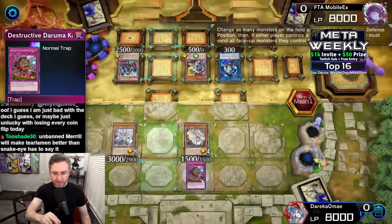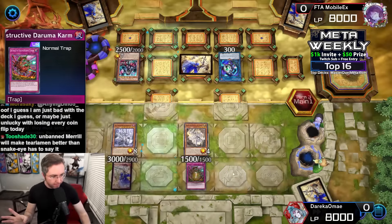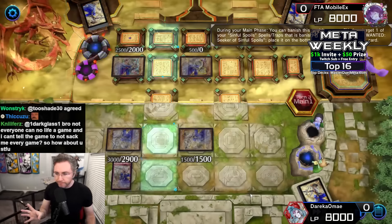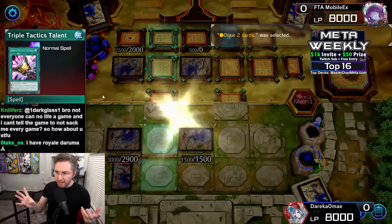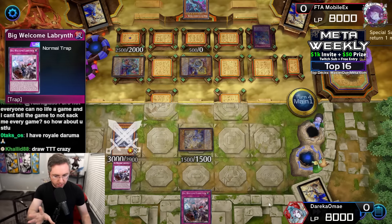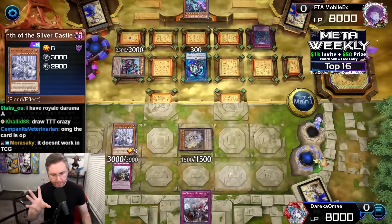Sending the back row Poplar to summon Jet Synchron. We use Welcome Labyrinth into a Lady — we could change the Lady with Daruma to not only flip the whole field face down, but also set any trap from the deck into our back row for next turn — the Big Welcome Labyrinth. And yes, you can copy Eradicator Epidemic Virus with Rollback — we did test it. Even though the card text isn't supposed to really work that way. Triple Tactics Talent draw two — does anyone know if a head judge has ruled against it or for it?